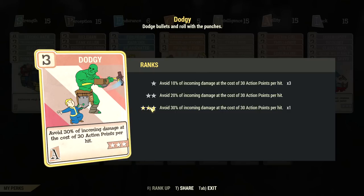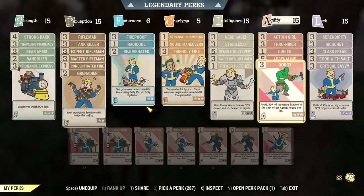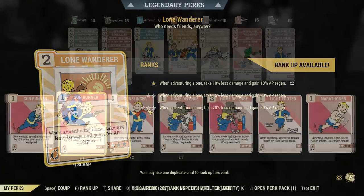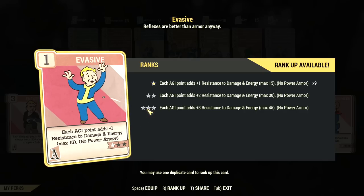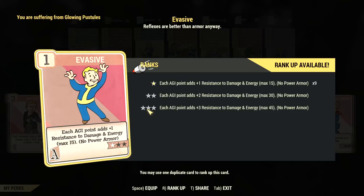Dodgy under Agility reduces all incoming damage by 30% by sacrificing action points. You should pair it with Action Boy to recover AP faster, and carry AP-boosting foods like Nuka Candies or popcorn that you can spam when your AP gets low. These three perks add up to a lot of tankiness, and you should be using Dodgy and Ricochet even if you're playing at full health. I would recommend against Lone Wanderer despite the 20% damage reduction it gives you, because it's better to use mutations and be part of teams. There are also perks that give you damage and energy resistance if you're not in power armor, but because resistance has diminishing returns, it's not likely to benefit you much.